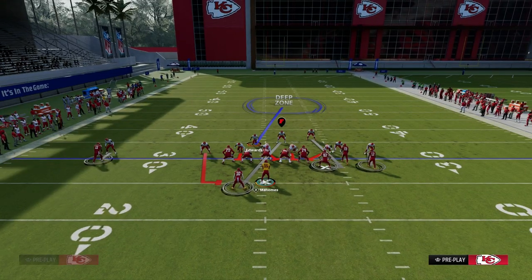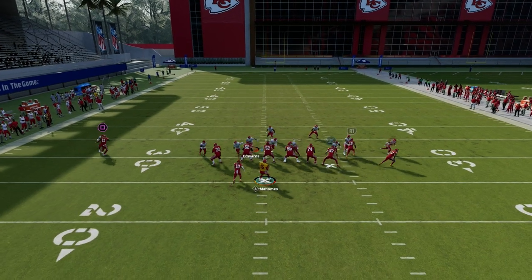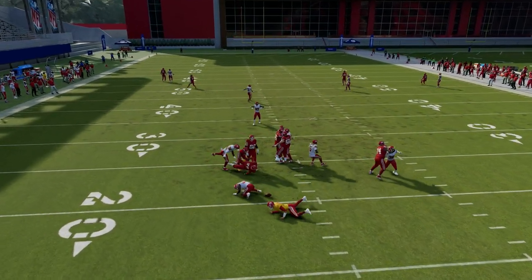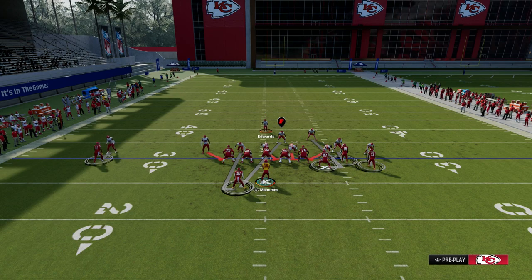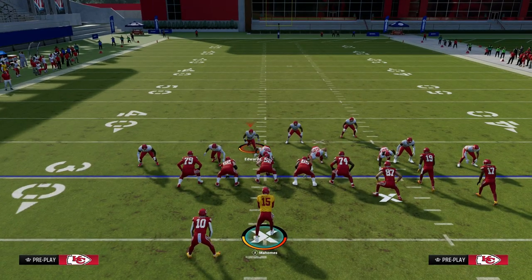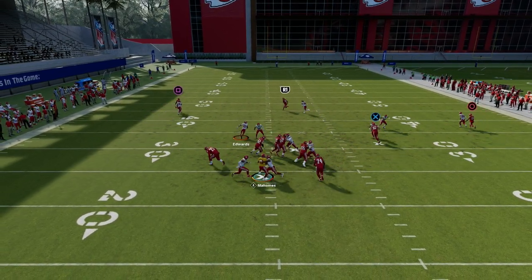Here's something else really cool. If they block a running back, we're going to send an extra rusher, and you'll see we'll actually be able to get edge pressure. Remember you're only sending five people at the quarterback. You can man this guy up on the left side on the running back, and sometimes this guy will loop in just like that.